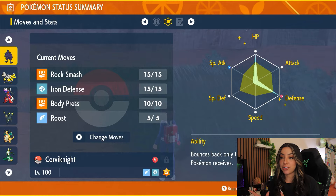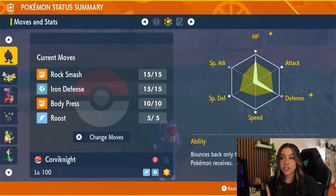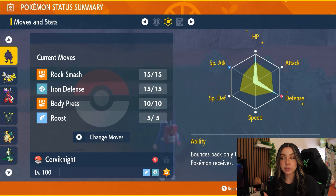We're going with the Iron Defense and Body Press route. For its moveset, you're going to want Rock Smash, Iron Defense, Body Press, and Roost. Rock Smash is technically going to be super effective because it is a fighting-type move, but more so because it also has a chance of lowering Feraligatr's defense by one stage. Iron Defense is there to boost your own defense, and that's because Body Press goes based off of your defense stat, not your attack stat. Roost is there for HP recovery.